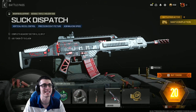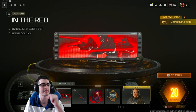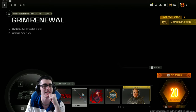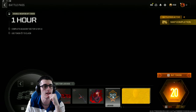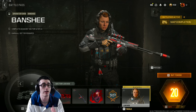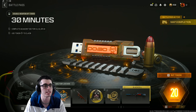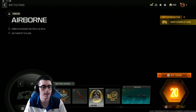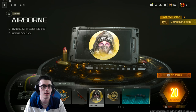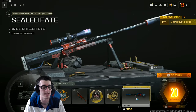Sector 12 has the Dusk of the Knight's End emblem, the Pocket Knife weapon charm, a blueprint for the Holger 556 called Slick Dispatch, and 200 COD Points. Sector 13 has an animated calling card In the Red, the SVA 545 Grim Renewal blueprint, an Interrogation Department weapon sticker, an hour-long double weapon XP token, and a brand new operator — Banshee — with a Black Cell variant. Sector 14 has a 30-minute double weapon XP token, an HRM9 blueprint called Live Line, an animated emblem called Airborne, and 100 COD Points.